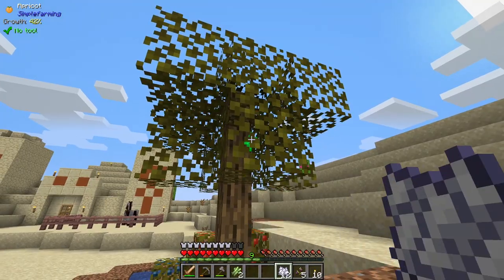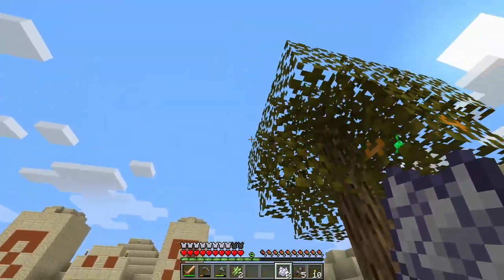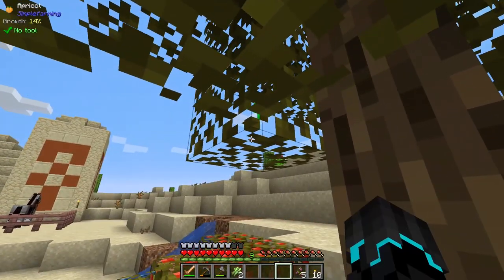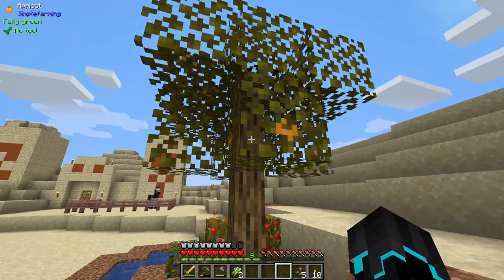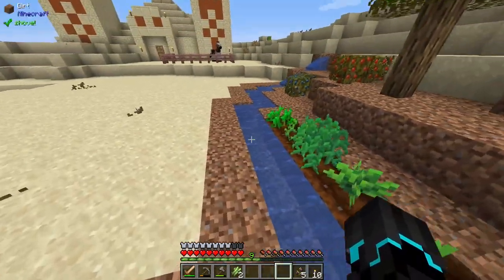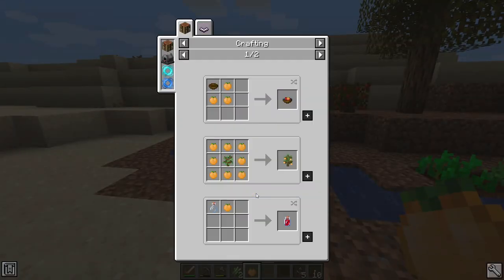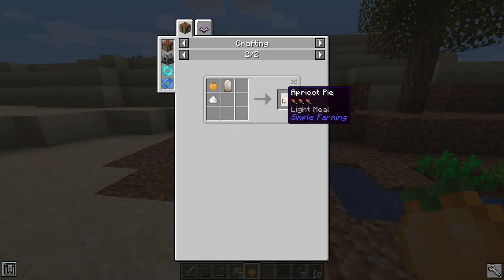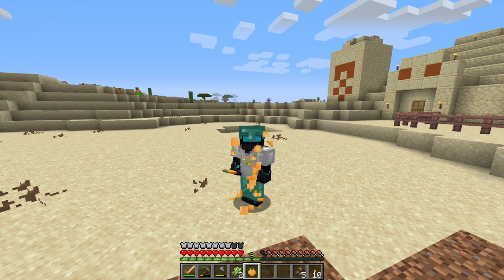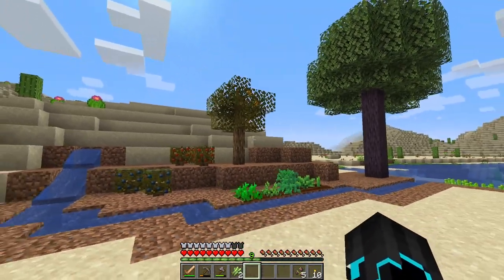Can we bone meal this? Oh, we can - but only that specific leaf. Look at that, fully grown! So if I right-click it... wait, where did my apricot go? Come back here. Oh, that's so cool! We can put it in jam, we can make apricot pie, or I can eat it just like this. That is very very awesome - I like this.